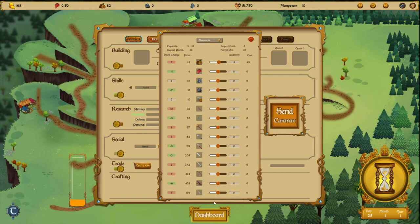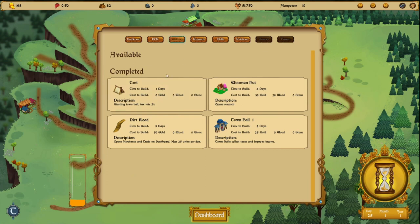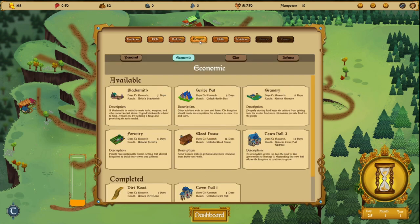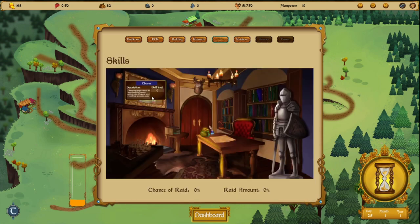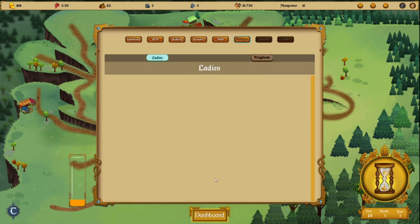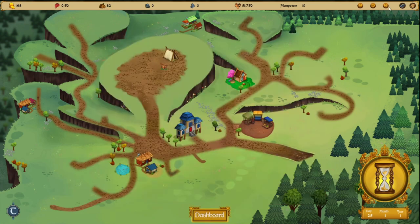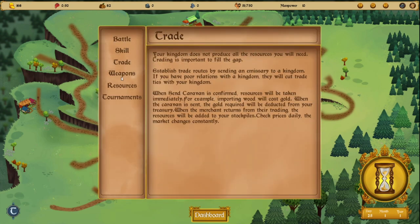This is the report panel — these are the buildings completed, research skills, and relations. In the skills section you can see all the skills we have: Battering, Health, Defense, Leadership, Agility, Strength. Under Ladies we can fall in love. We can also skip tracks, and there are sections for Battles, Skills, Trade, Weapons, and Tournaments.